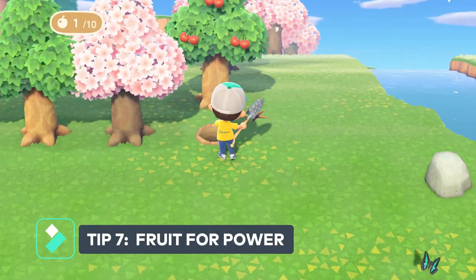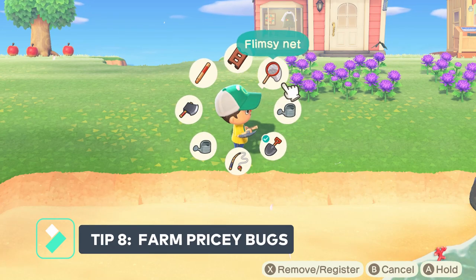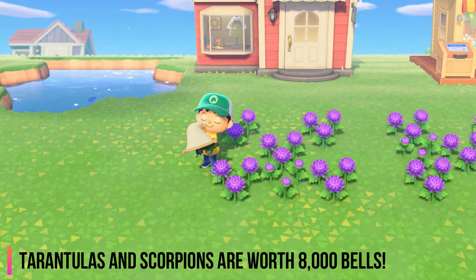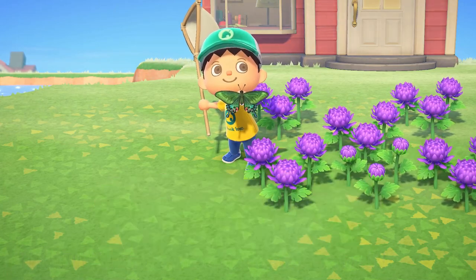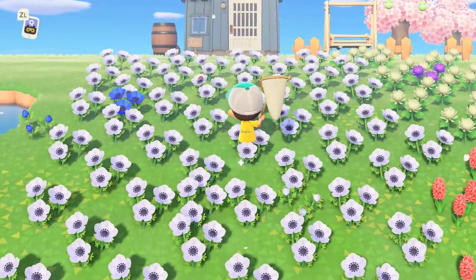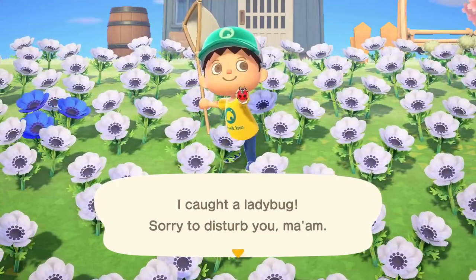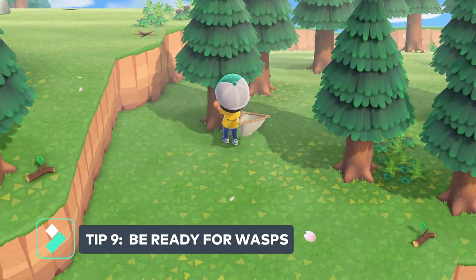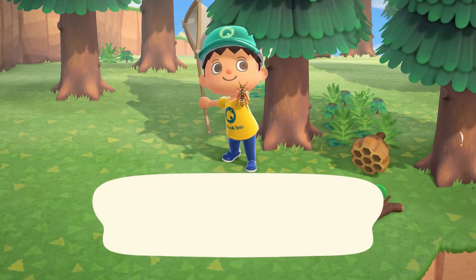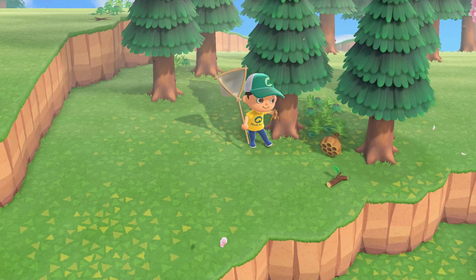Tip number seven: don't eat fruit unless you want to move a tree or break rocks. Tip number eight: be a bug catcher. All you have to do is hold A to sneak up on bugs to catch them, then release A when you're ready to swipe the net. Tip number nine: keep your net out if you're shaking trees, and always shake from the left front or right front side of the tree. That way if a wasp nest falls out, you just swing the net to catch them right away.